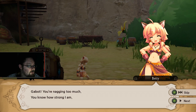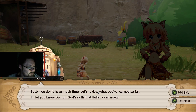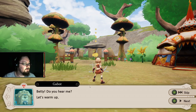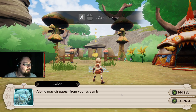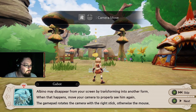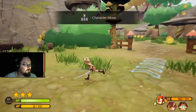Just by the pictures and everything. Just skip all of those if we can't. I honestly kind of expected this game to be online for some reason. This skill belongs to Albino, the demon god of agility. You can use this skill by pressing L trigger on a pad. When I may disappear from your screen by transforming into another form, move your camera properly to see him again. Gamepad rotates the camera with the right stick, otherwise not.